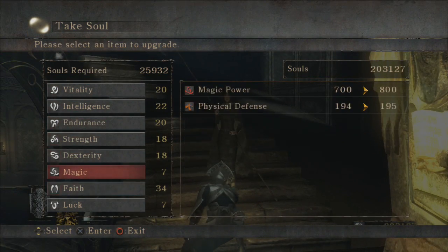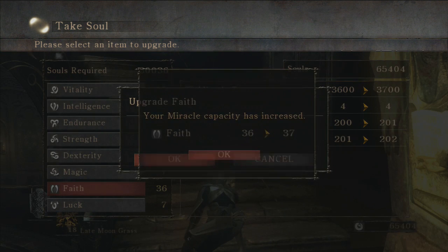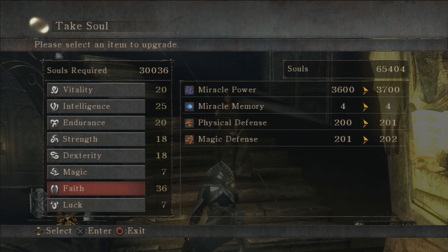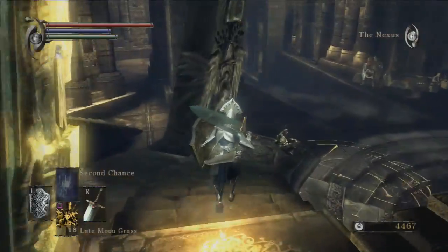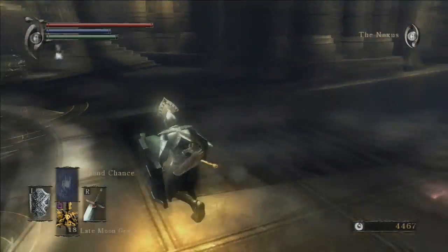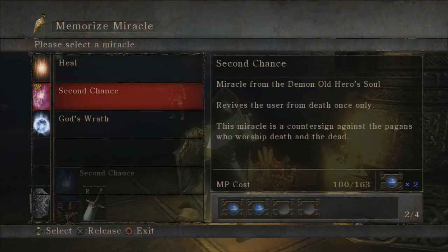Let's seek soul power. Maybe go to 35, get this to 25, and then put more in faith. Miracle capacity is increased, which is useful - now we're going to be able to equip God's Wrath as well if we want to use that. Do we want to bother with dexterity right now? Probably not. As you can see, our magic bar has increased. Let's go equip God's Wrath again. Second chance is always cool - I don't have anything against second chance, and none of you should either.